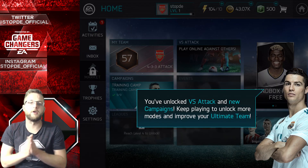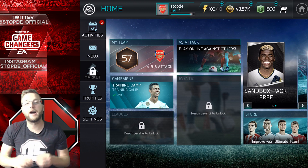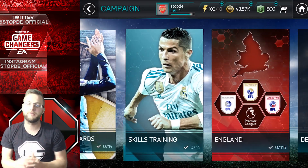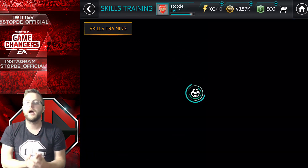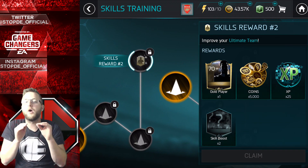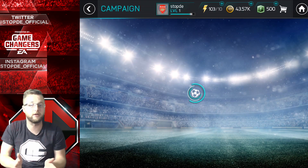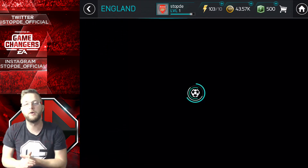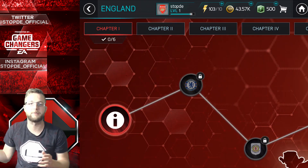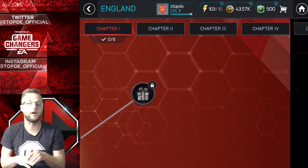Cristiano Ronaldo pops up and tells us that we have unlocked campaigns and first attack mode. Once you finish off your things, you can basically go in and start with your very first campaign. This is going to be based on whichever league you started with. So if you picked a player from Arsenal, we're going to get the English league first. There's a whole bunch of chapters — chapters 1 through 5 — with different events you can go through on each one.